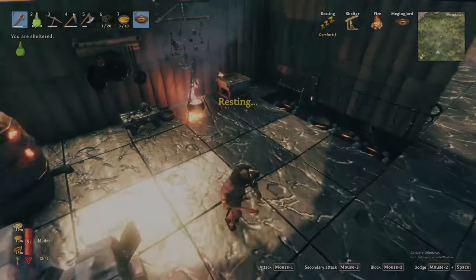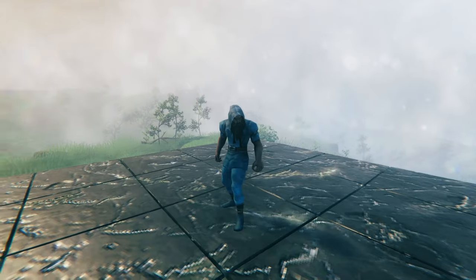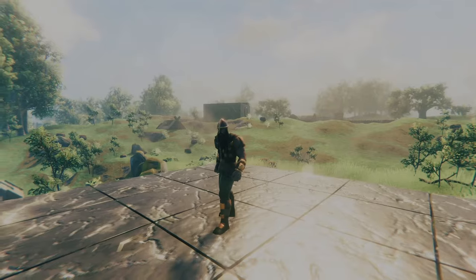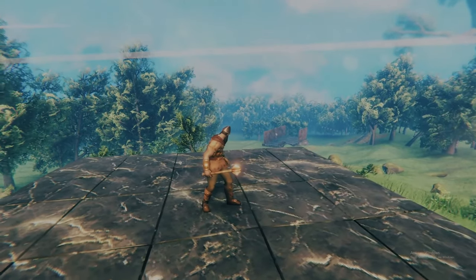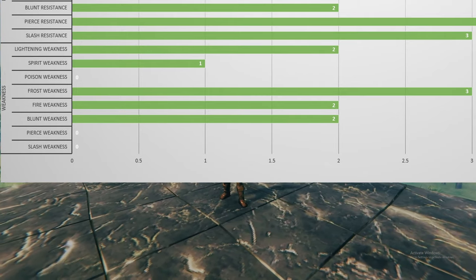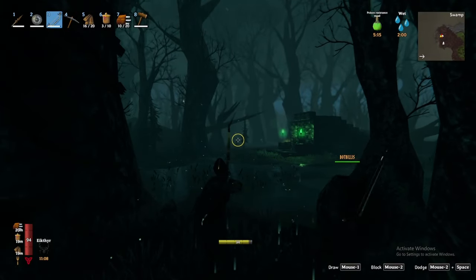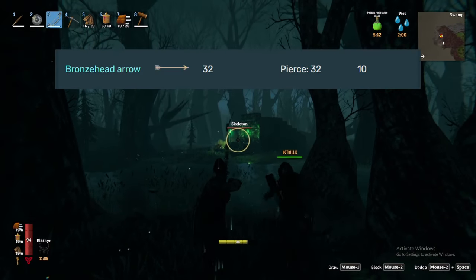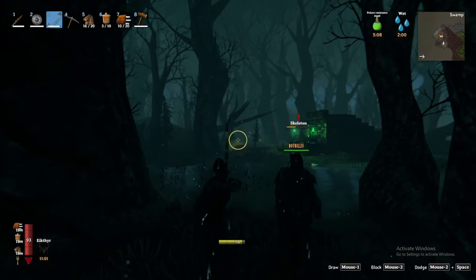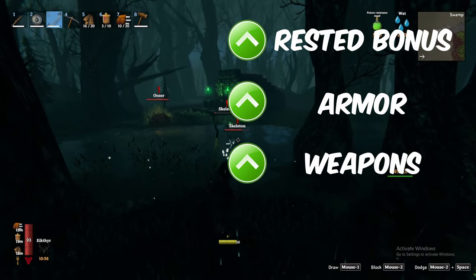Thirdly, Armor. I recommend using your best armor from the Black Forest, either the Troll if you are looking to travel through the Swamps quickly, or the Bronze if you are eager for a fight. As per weapons, I would recommend a weapon that does blunt damage like the Bronze Mace. The creatures in this biome do not have many weaknesses to work with, but quite a few of them are susceptible to blunt damage. In addition, always have a bow with you to take out creatures at a distance — I recommend some Bronze Arrows and some Fire Arrows for those creatures susceptible to fire.